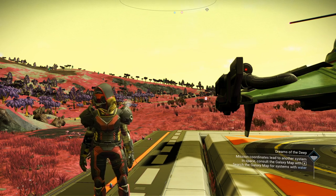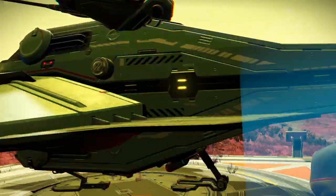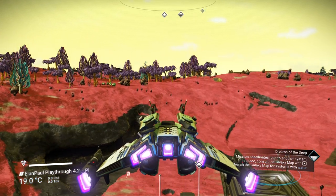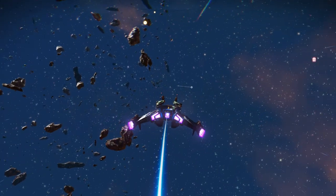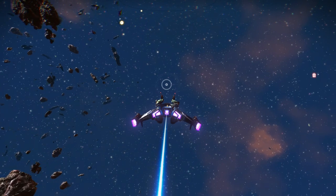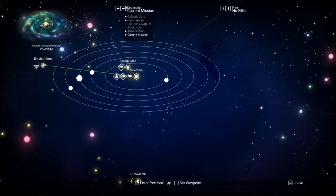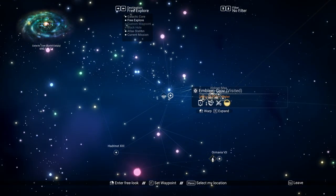We're going to go ahead and do the Dreams of the Deep. It's kind of a dark storyline in the midst of all this, but it's worthy to get because you get a lot of items from it. I don't have my mod on, so you're going to get pulse lines no matter what I do here — I had to turn them off due to some issues I had earlier. We're going to this particular system here that we've been to before.